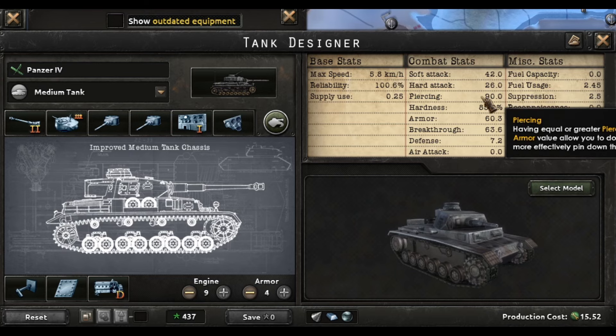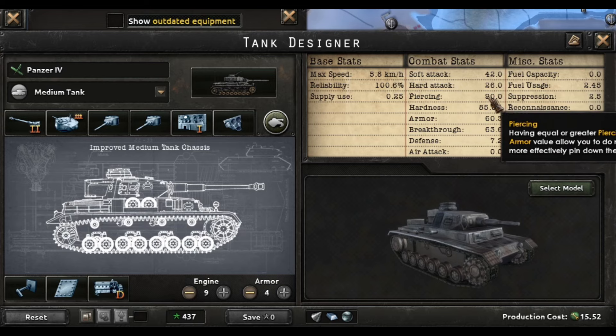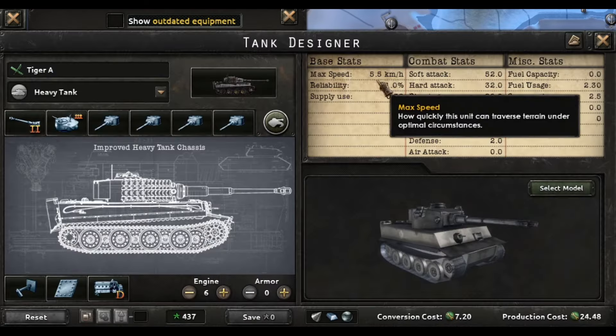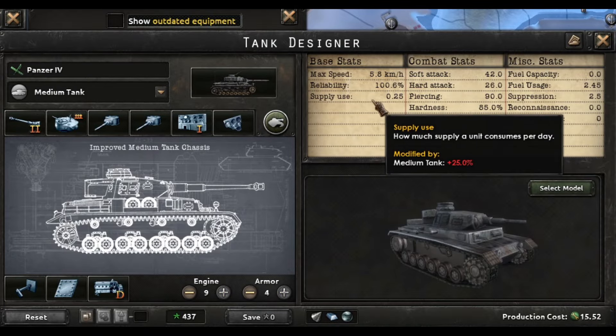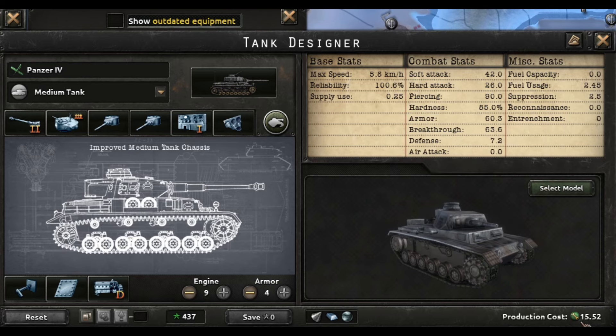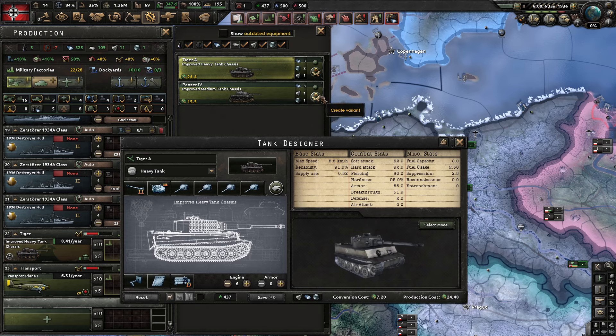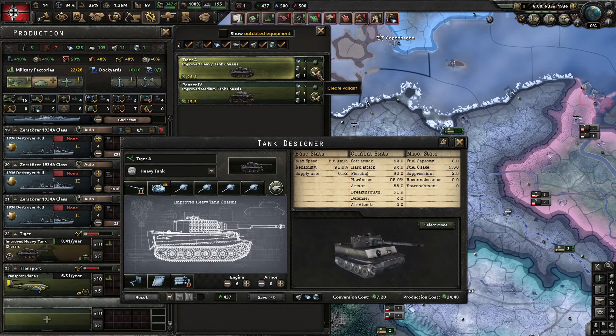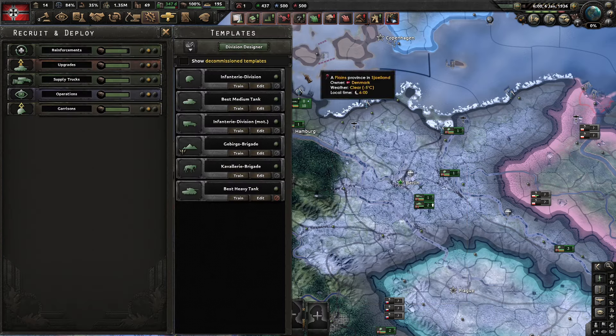The soft attack is decent at 42, hard attack is present at 26, and piercing is 90 — same as the heavy tank. What you get with the medium 1940 chassis is higher reliability and higher max speed: the heavy tank max speed was 5.5 and this is 5.8, plus about 9% more reliability, so fewer will break down. Production cost is 24 versus 15 — almost a 10 IC difference — but the heavy tank's soft attack is going to be about 10 more.